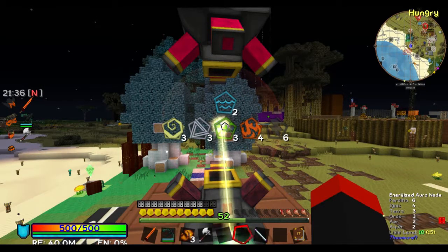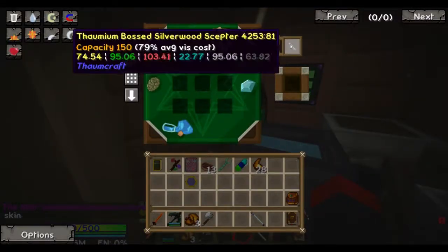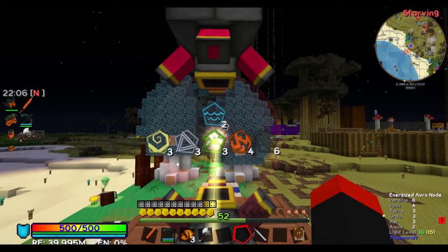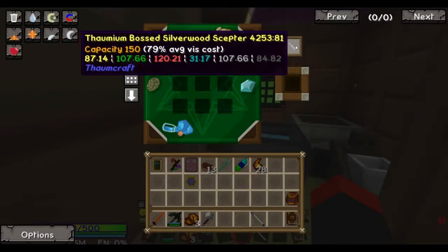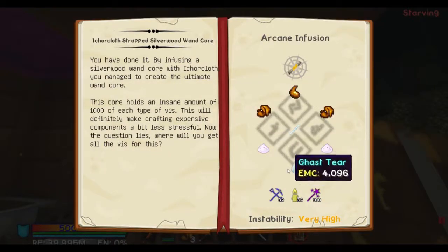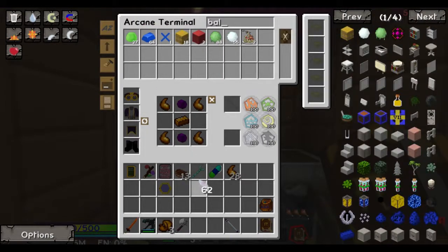Even if I threw in a ton of primal pearls, I would still end up losing a lot of it. Primordial pearls stabilize any node they come in contact with - that is right. But even if I did that, whenever I go to energize it, I might not even get the maximum number for everything. It also gives aspects at random - it gives one of everything, but it's not always one, sometimes it's two or three. I've got to do the infusion next, so I might as well go ahead and get prepared.